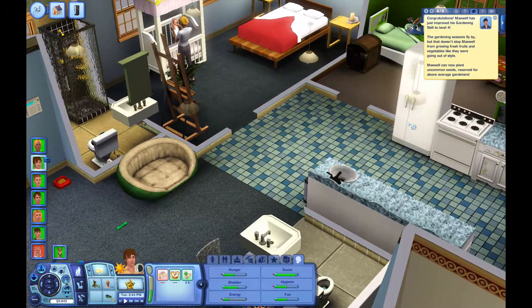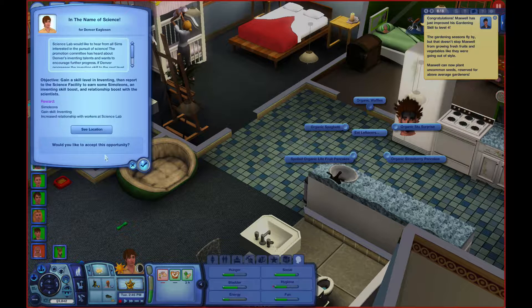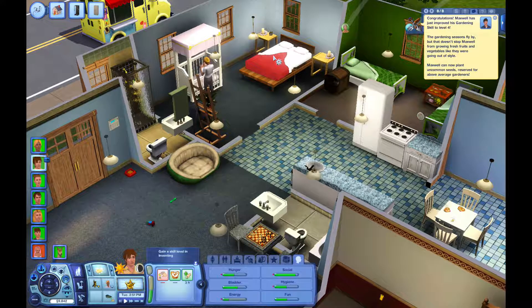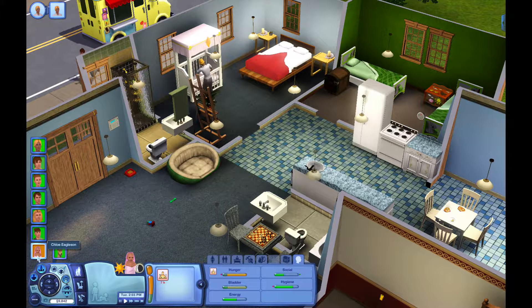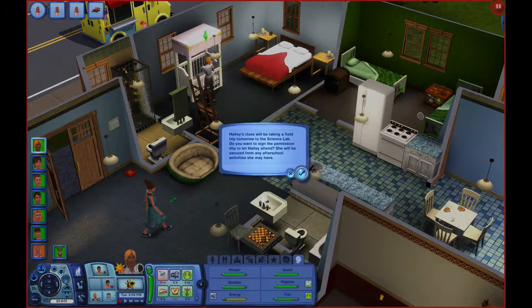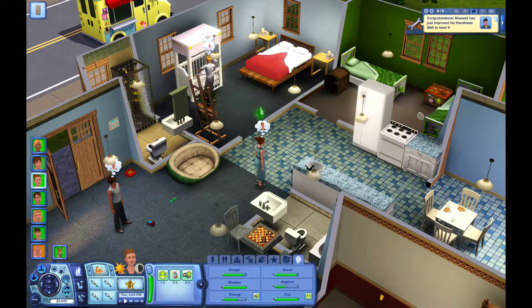Eat leftovers, organic spaghetti, and then I guess he'll take a nap too. She's hungry - nobody's going to be able to... Can you empty out the bad food? Congratulations, Maxwell has just improved his handiness skill to level one. Okay. Gardening level four. Vivian has received an invitation to Tamika Summer's party. Oliver had a great time at the science lab. Ashley got a souvenir. Ashley had a great time at the science lab. Maxwell, impressive performance - got him an increase.